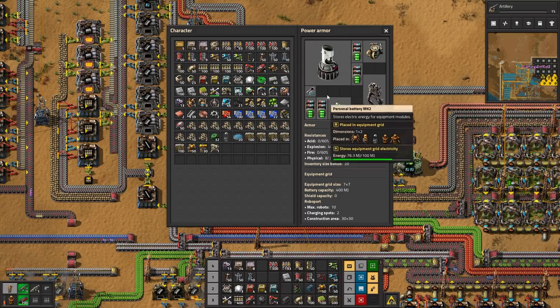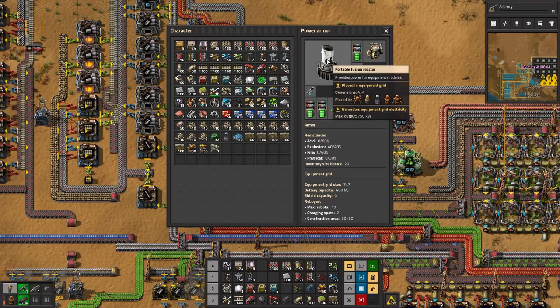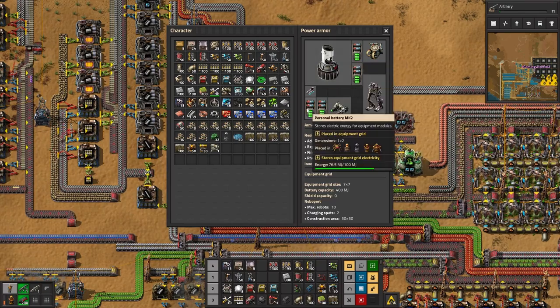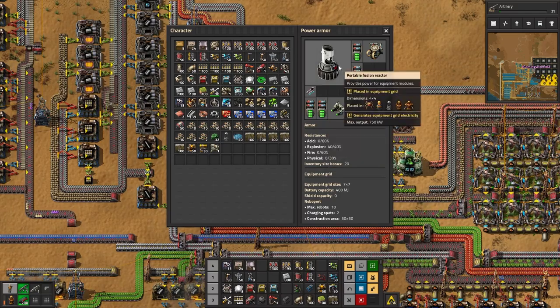What does this do? Do I need the batteries now if I have this? It provides power for equipment modules. This is the fusion reactor - max output 7 kilowatts, so that's charging from this.